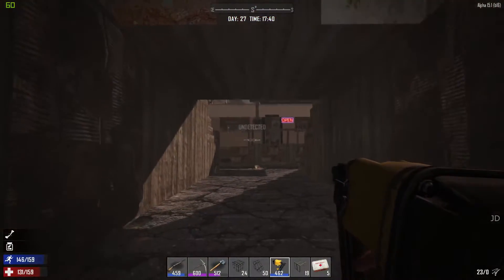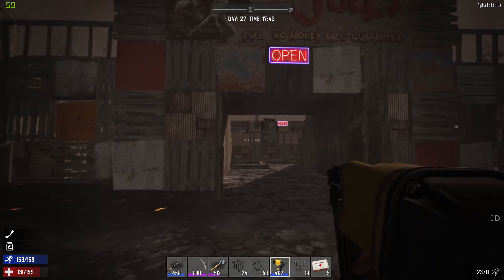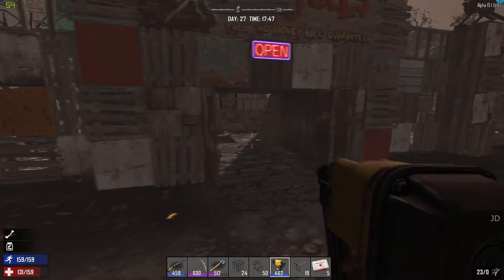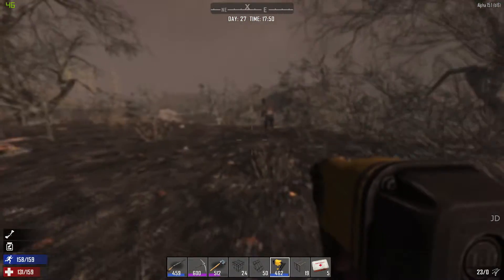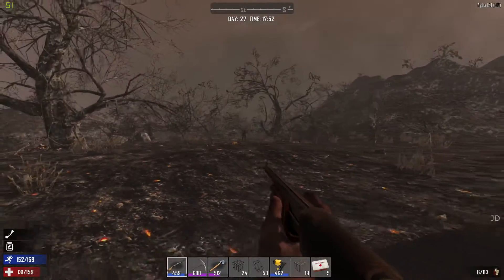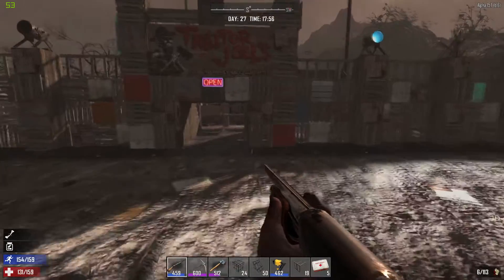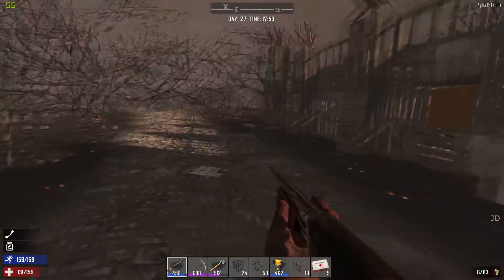I basically have to go into debug mode - I can't see the actual trader inside. What happens is the trader just disappears - he's not inside his camper wagon. It means even though he's open and it's daytime, he's not there, and so the game thinks the trading post is closed but it isn't. The only way around that is to go into debug mode. For those people having this particular problem - if your trader isn't in the camper, you should be standing right there and he's not there. I can hear a zombie coming - let's just kill this guy quick.